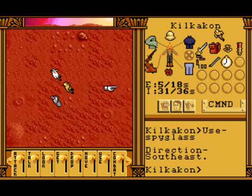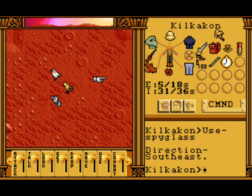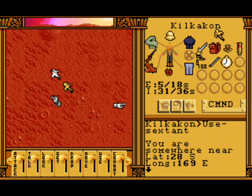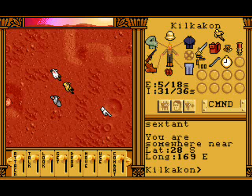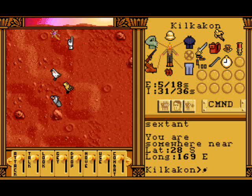We're heading east to the 1893 landing site - 169 east, that's the one. It's important to keep using the sextant because otherwise we can easily get lost. These crazy looking things are flowers, by the way.